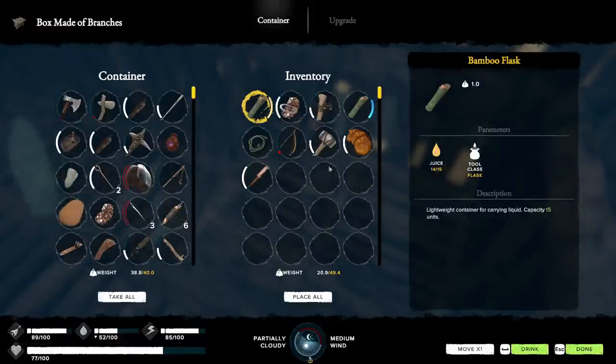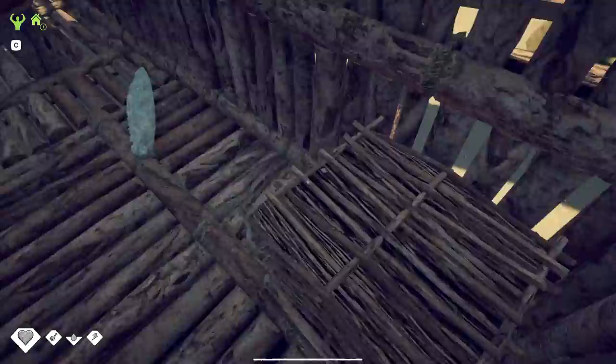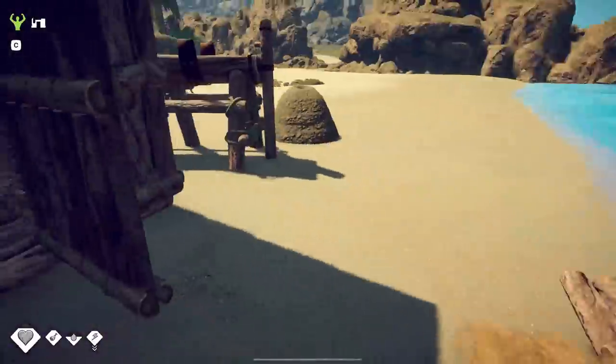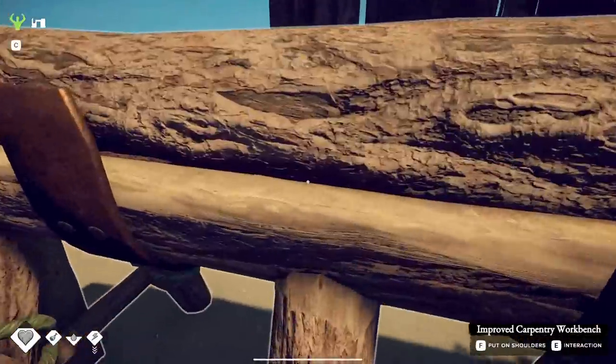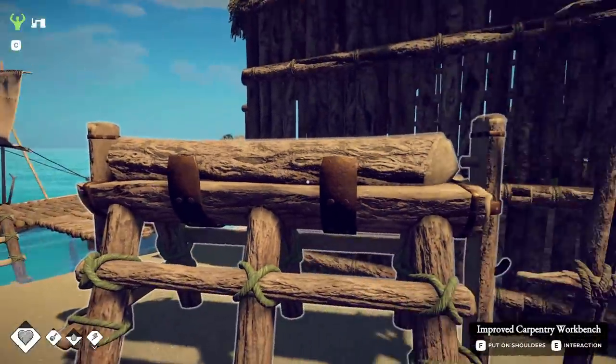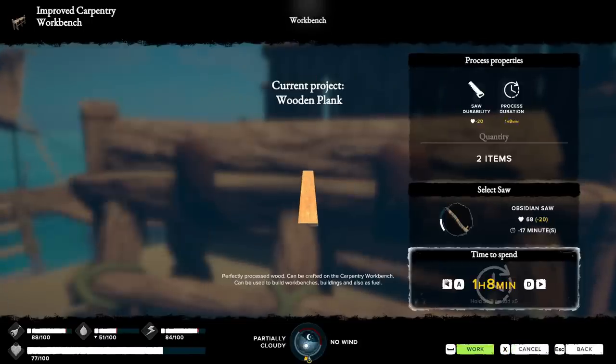I'm just going to put the blade in there. And then I made a bowstring for this right here. I don't think I need the saw blade right now. Okay, so give me the log. I'll put the log on here. We're going to do - look at that, nice, it sits on there. Wooden plank. Bam, do it.